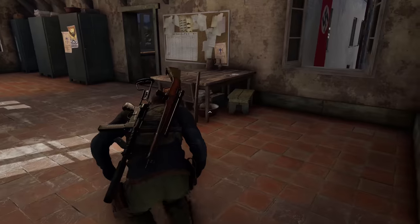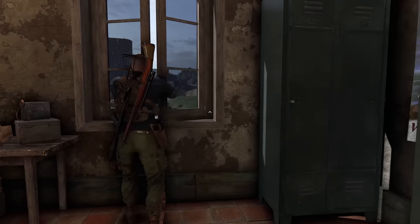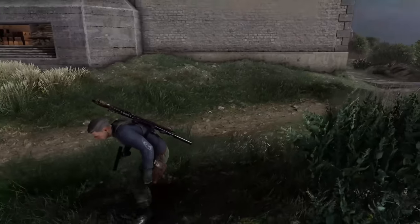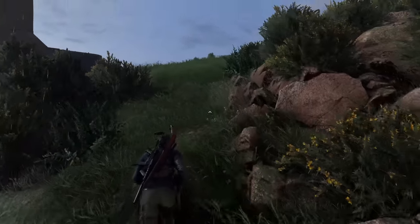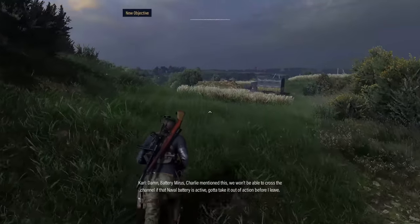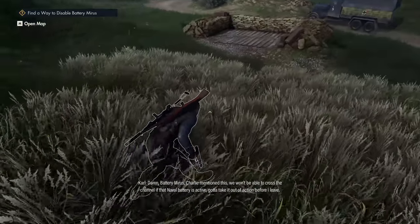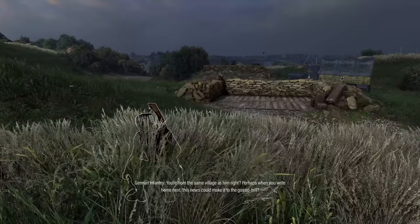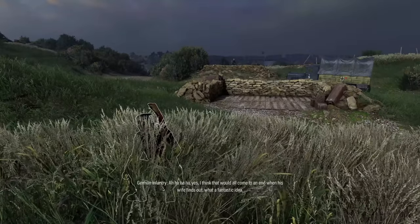Immediately get down here because there are a few guards on the right side that will be able to see you if you don't immediately get down right there. Then we're going to exit out via the window and run across the open area. There is usually a guard down in this little tower below, but if you're quick enough you can get here before he has a chance to get down. Stick to the right side, as there's a bunch of enemies on the left.